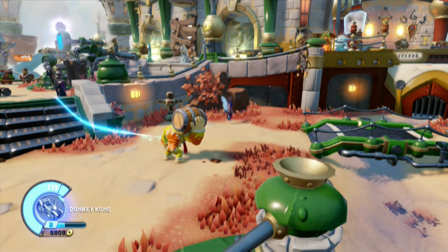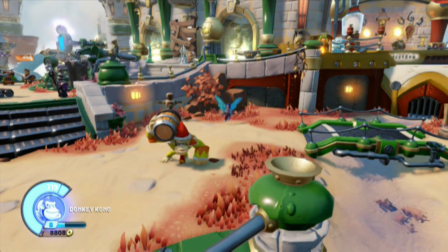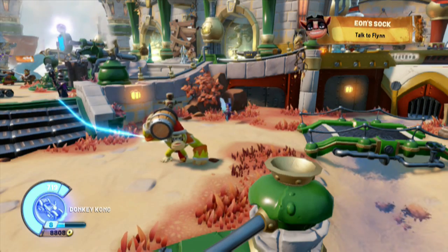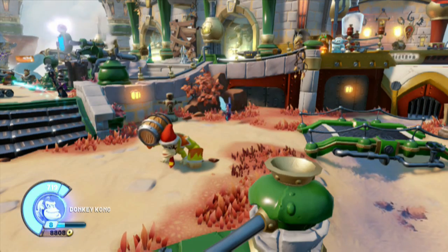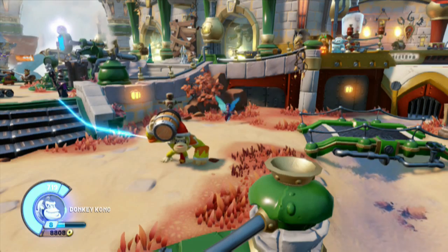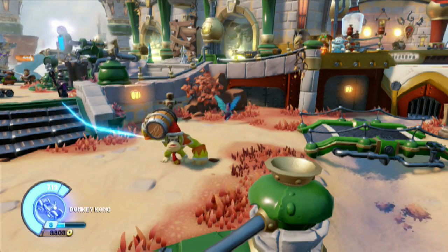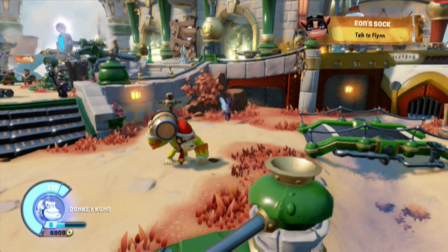Toss and slam — your secondary attacks — you chuck the barrel from a distance or slam it up close: 25 to 38 standard damage for both Dark and regular TCDK. Supercharged Turbocharged Donkey Kong does 33 to 50. Yet Dark Turbocharged Donkey Kong when supercharged does 35 to 53 — again, plus two there.